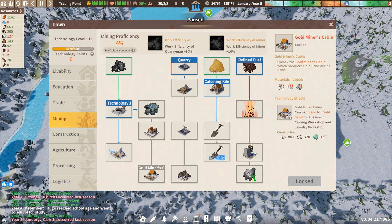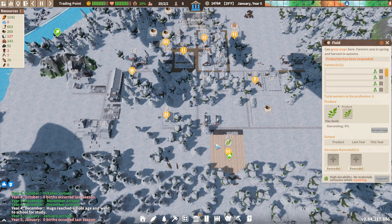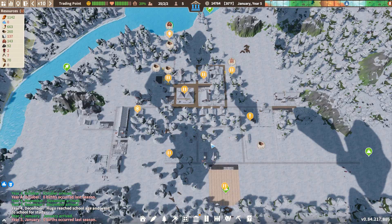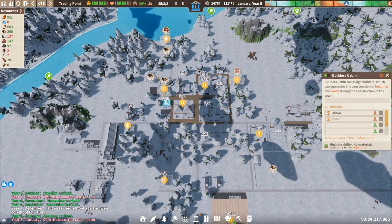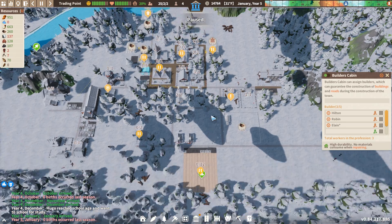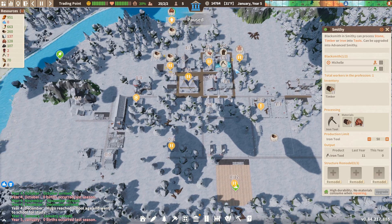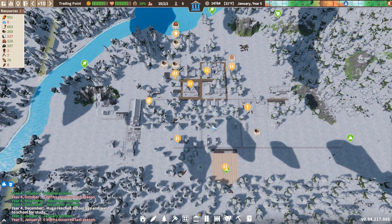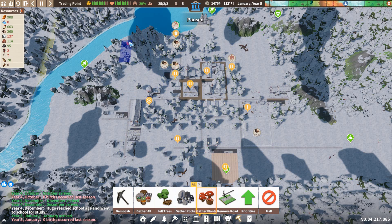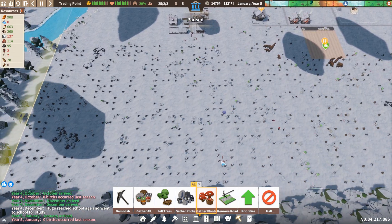And maybe we'll get a deep mine as well. A scarecrow for our field, I think would be good. Maybe we can get some more builders now. Do we have our hunter cabin open? We do. We have some tools now. Let's get her out of the smithy. And we are short on food. Oh, there's nothing to gather anyway. I think we'd have to come over here to gather some stuff.